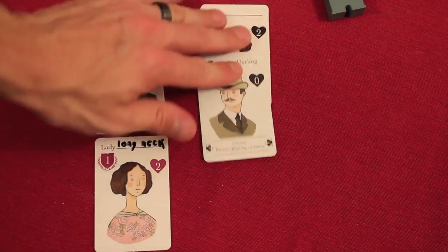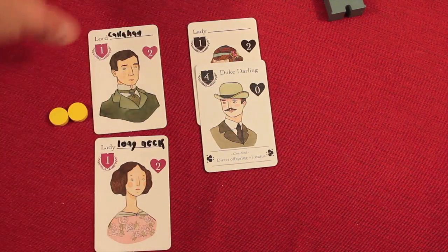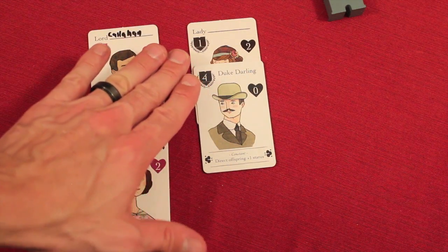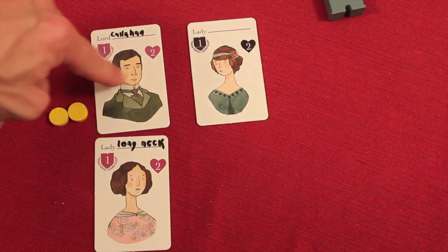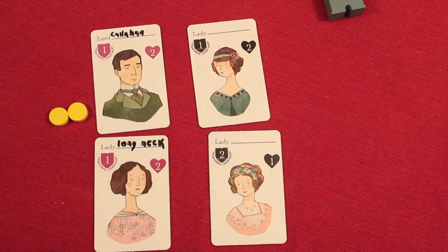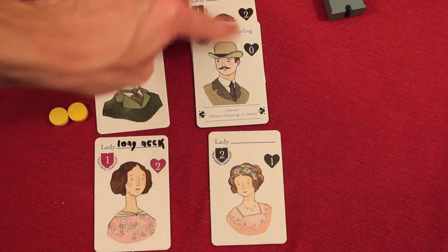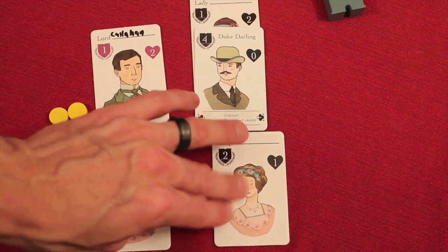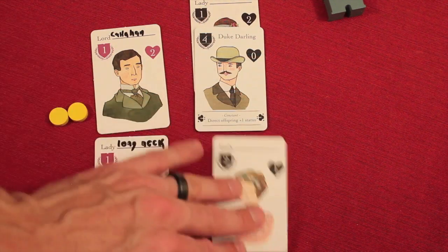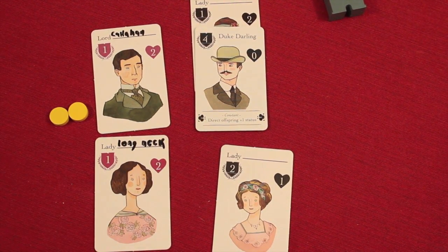This would have been risky because previous generations can always marry if they're not married, but they can't have kids. As soon as this is the current generation, only this generation can have kids. So maybe they could have had this kid and then another kid, and then this person could have married the high-status suitor getting the points. These two don't necessarily have to have a kid because she could get married to someone else, and you could go off that way. Different ways to think about getting status points by having kids.